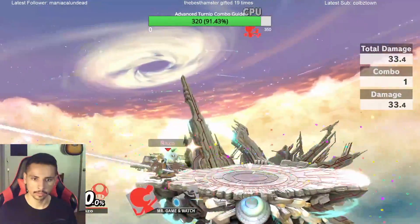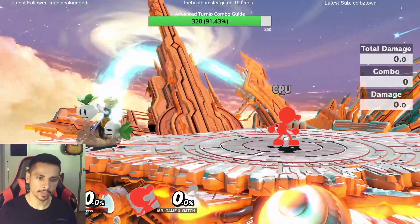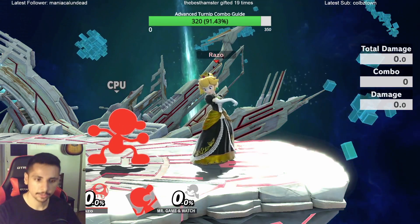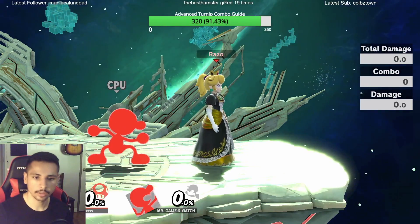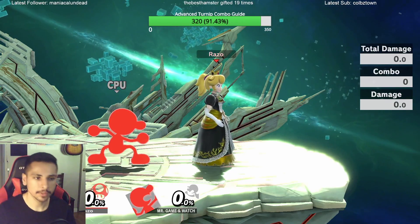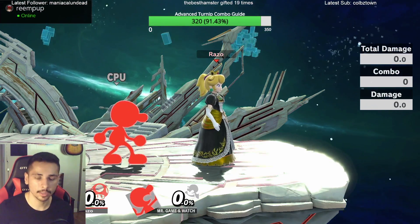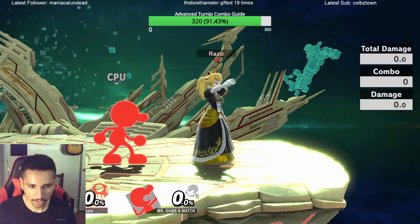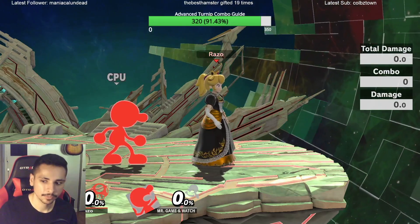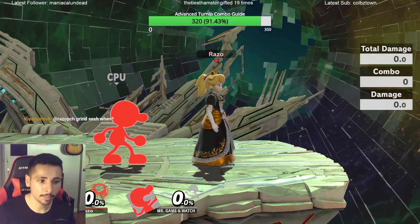So with stitch you can connect three. Keep in mind it's going to work better at zero percent. To be completely honest, I think the best character to do turnip train on has to be Mii Brawler or the Miis. I don't know if it's because they're fast fallers or because they're heavy, but they're just so easy to turnip train — you can do it so many more times, probably four or even five chains into a back air.